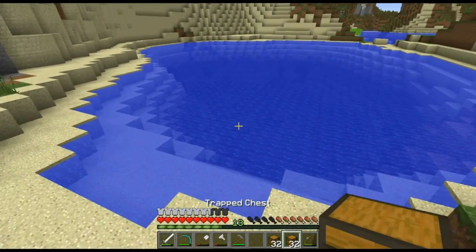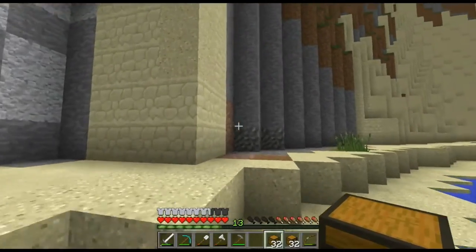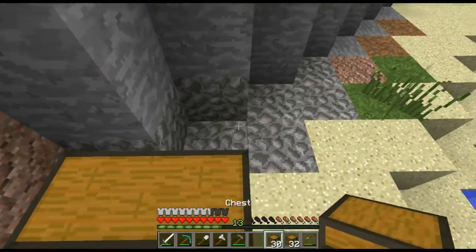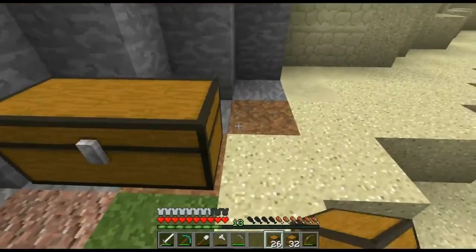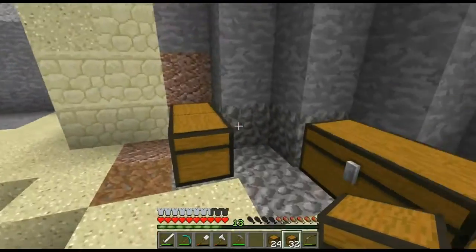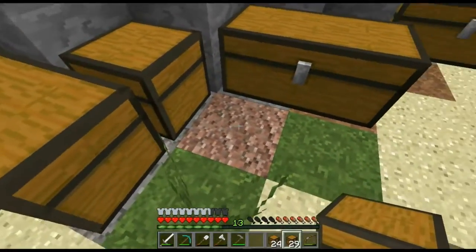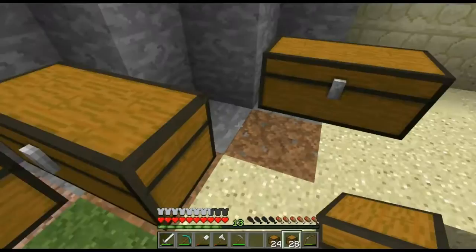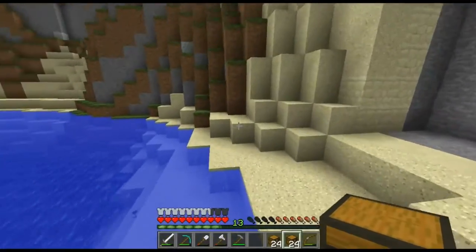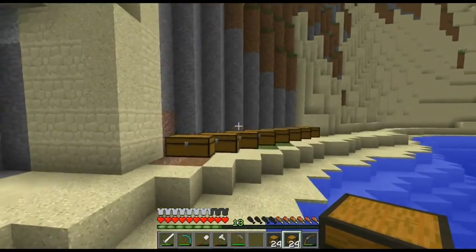I've got 64 chests — 32 trapped and 32 normal. We're going to put them right here in a diagonal direction. I think they'll look cool. Let's see how that looks with the first row — one, two, three, four, and then one, two, three, four. Now we have eight in a direction. Okay, that looks quite good. We are also going to decorate it.